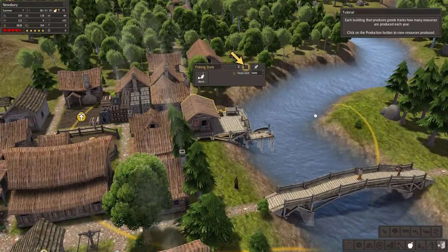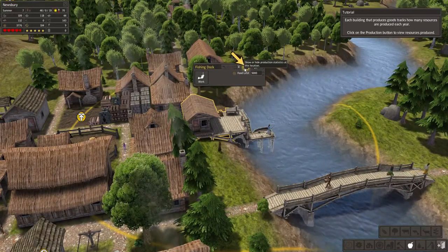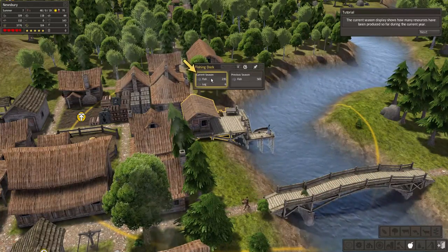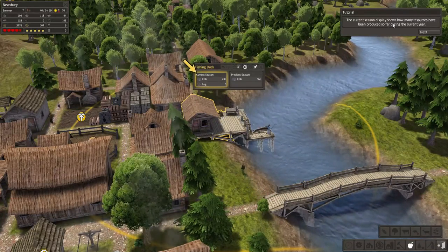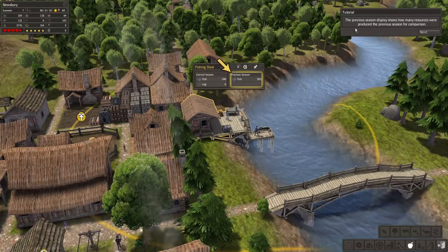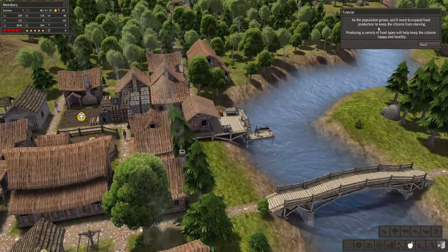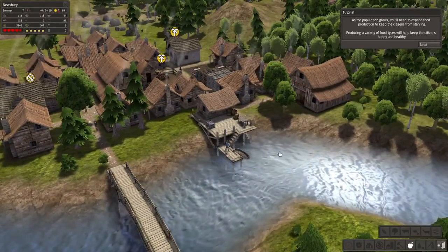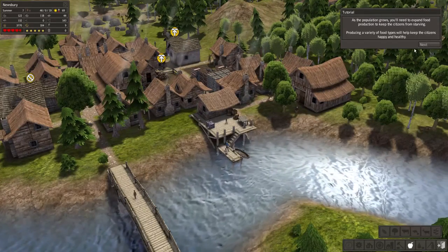Click on the fishing hut for details. Fishing is another good option for early on. Each building that produces goods tracks how many resources are produced each year. Click on the production button to view resources produced — the current season display shows how many resources have been produced so far this year, and the previous season display shows how many were produced last season for comparison. As production grows, you'll need to expand food production to keep citizens from starving. Producing a variety of food types will help keep citizens happy and healthy.